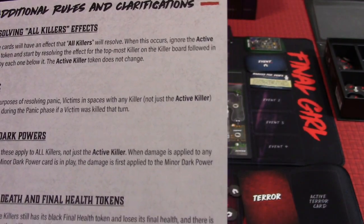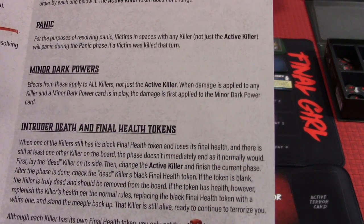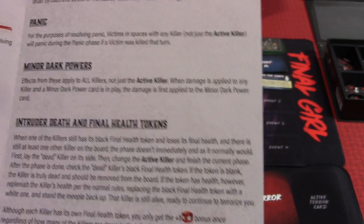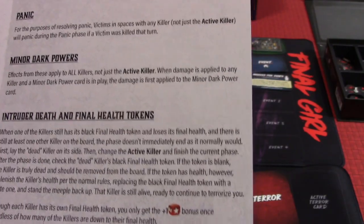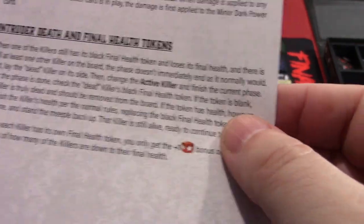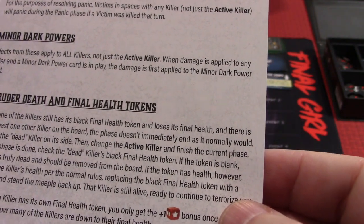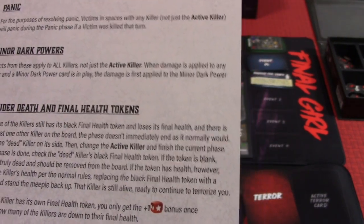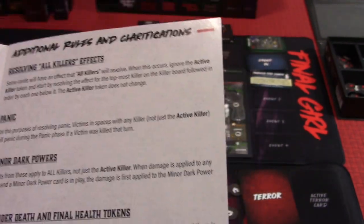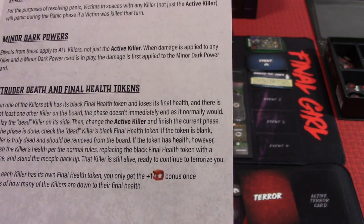Some cards have effects that all killers will resolve — when this occurs, ignore the active killer token and start resolving from the top-most killer downward. For the purposes of resolving panic, the victim in a space with any killer — not just the active killer — will panic. Minor dark power effects apply to all killers, not just the active killer. When damage is applied to any killer and a minor dark power card is in play, the damage is first applied to the minor dark power card.